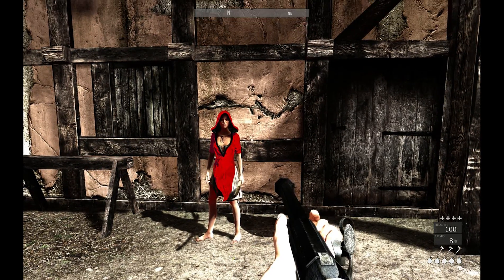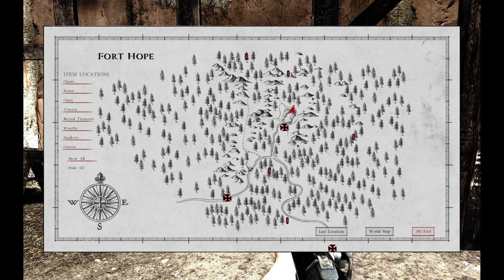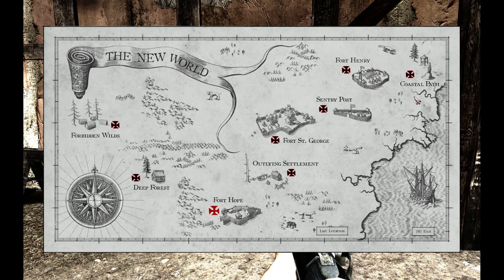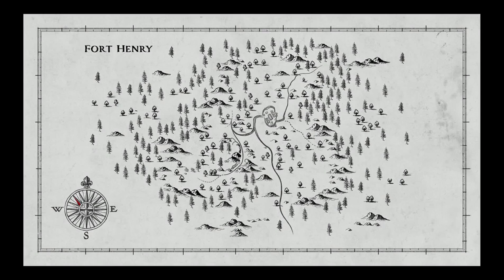The first thing I want to mention is on the map — as you go through the map you unlock various destinations, these markers here. I did not know initially that you could fast travel from one to the next. For example, right now I'm here in Fort Hope and I could travel all the way back to Fort Henry and pick the fort there.